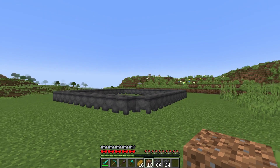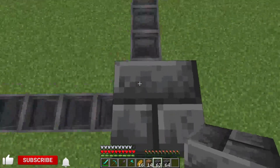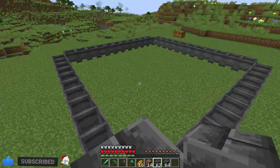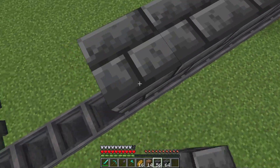We now want to grab our temporary blocks — we are using dirt. We're going to start by building up two blocks. Place a deep slate brick on top of that. This can be any building block of your choice; I'm just using deep slate to show you that it works in 1.18. Then we can completely wrap this on top of the cauldrons all the way around the perimeter.